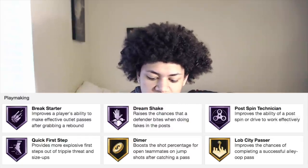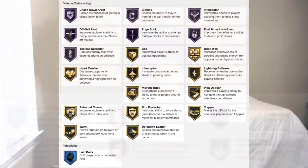Moving on to defensive and rebounding badges, 2K gave him 7 Hall of Fame defensive badges and 12 golds. The Hall of Fame defensive badges include: Clamps, Intimidator, Pogo Stick, Perimeter Defender, and Post-Move Lockdown. Gold defensive badges include: Protector, Heart Crusher, Interceptor, Rebound Chaser, and Worm. The badge count for this James Worthy card is really, really good.